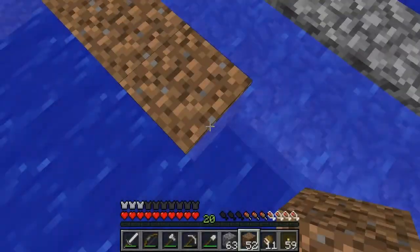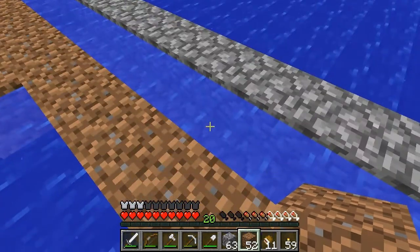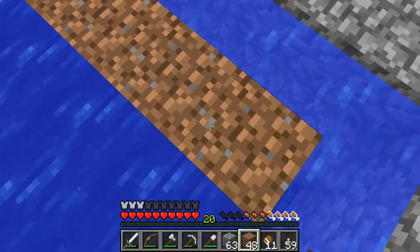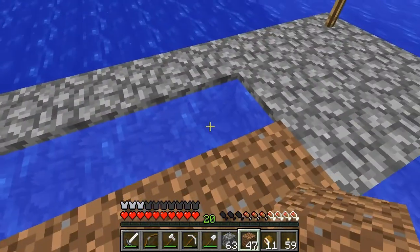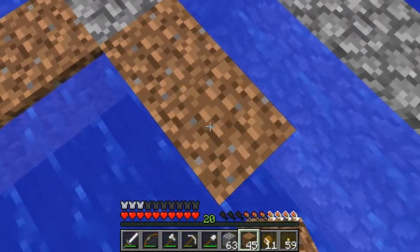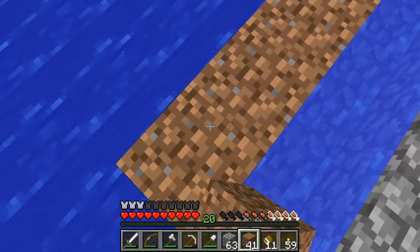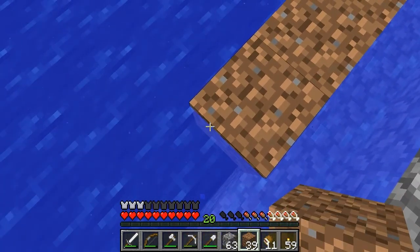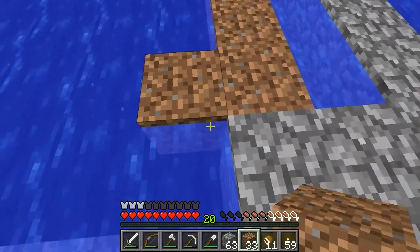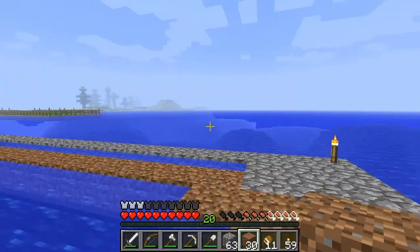What if we get a silk touch pick? We can silk touch ice, place the ice, and get water source blocks like that! How much do you need for a silk touch enchant? Maybe at level 30? Because what would be the point of the screw pumps then? Maybe the ice won't actually make a source block though — maybe it'll just break. I guess we'll find out.